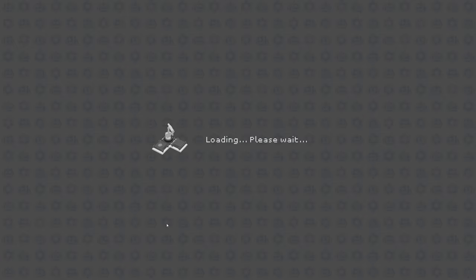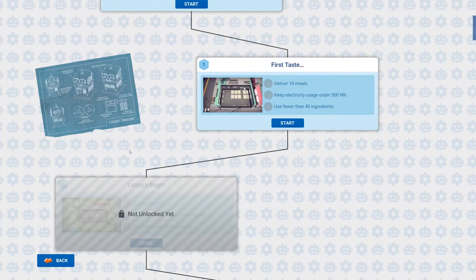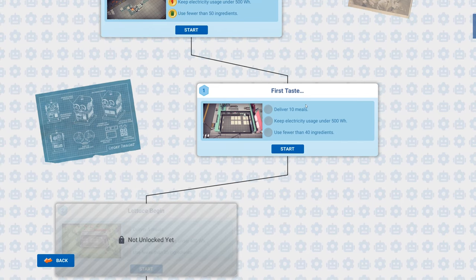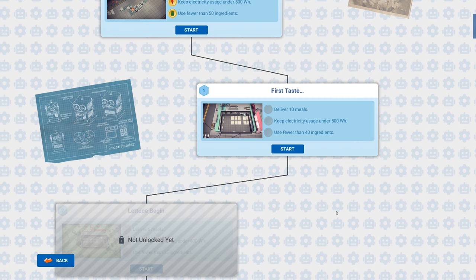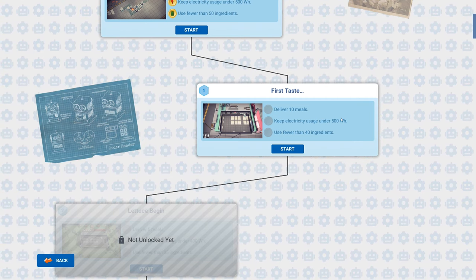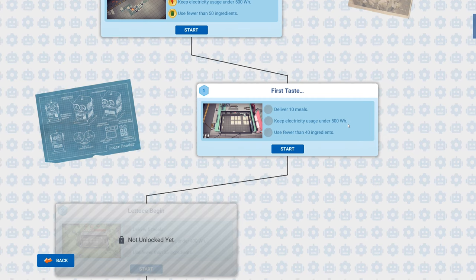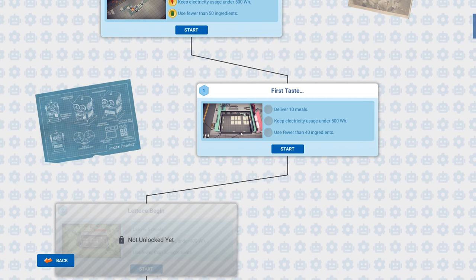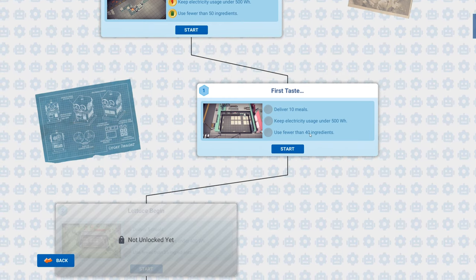I've done the first couple of missions, which are just tutorials. We'll start with the first taste. We need to deliver 10 meals and keep the electricity usage under 500 watt hours. Don't worry about that too much - it's just a counter and it will count up, and we need to keep it under 500. We also need to use fewer than 40 ingredients. That tends to be the toughest thing if you set things up wrong.